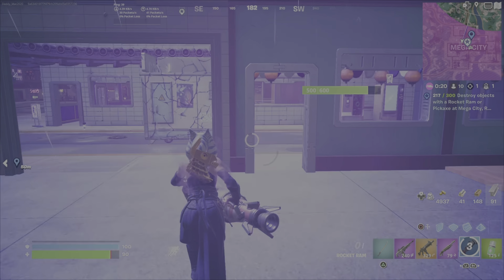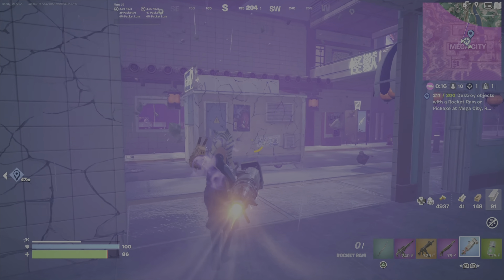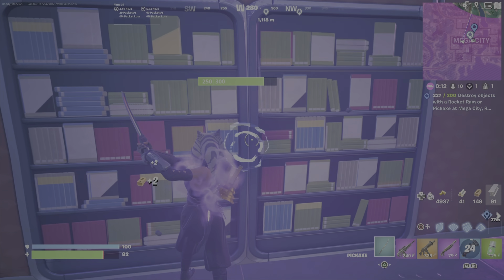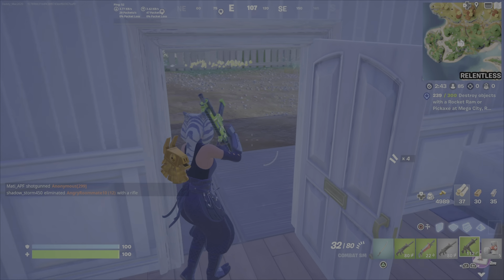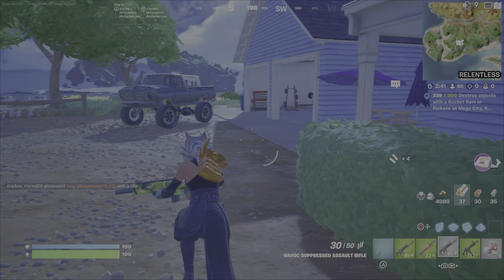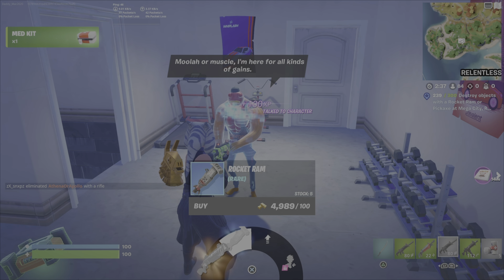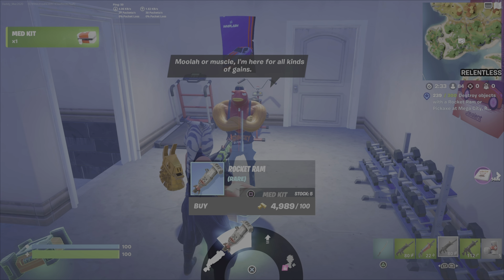I stay here right until the storm is already here. I'm losing health and I'm getting to the point where I'm ready to bail on this and just come back in another match. I thought I'd maybe go for the victory — I end up getting third place in this match. Then I started up a new match and I'm going to start right at where Fishstick is and buy the rocket ram from him.